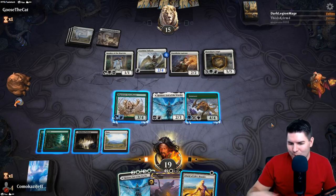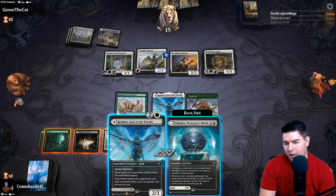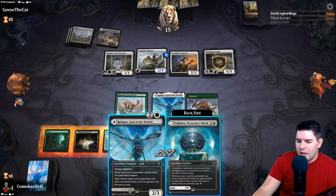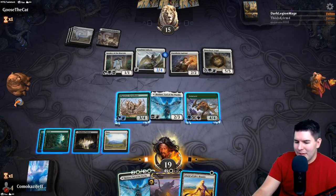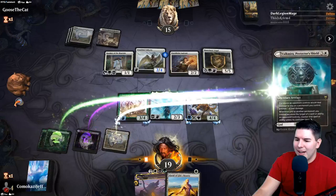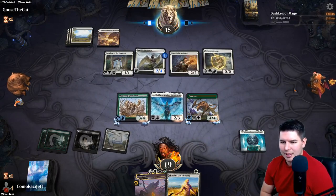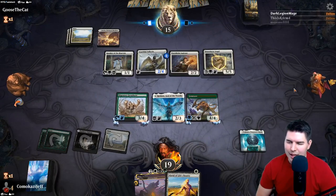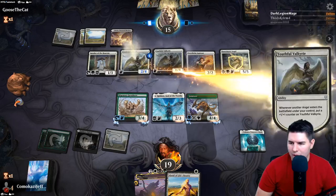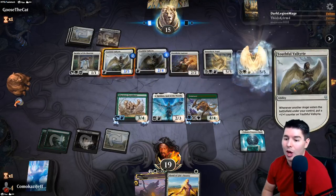Giving the Gem Razer protection is not the worst. If a source deals damage to a permanent you control, prevent one of that damage. We can at least make this a four-five and then All-Seed on the next turn. Let's go ahead and try for the shield side, no attacks this turn. They do get to hit a lot with Bane Slayer Angel. A second Bane Slayer Angel - oh boy!